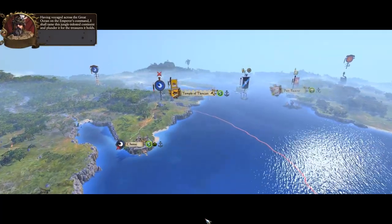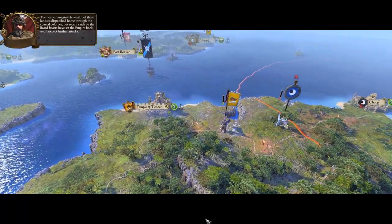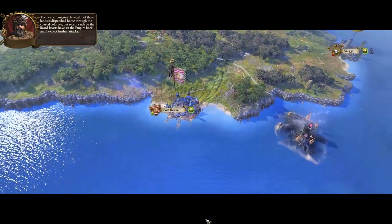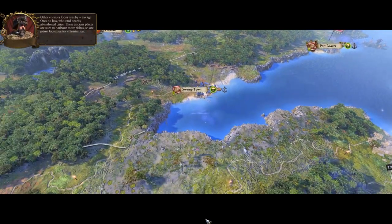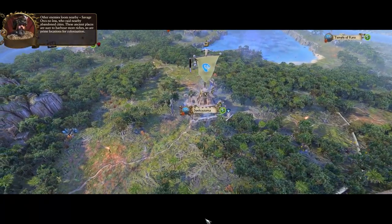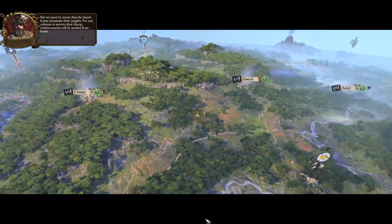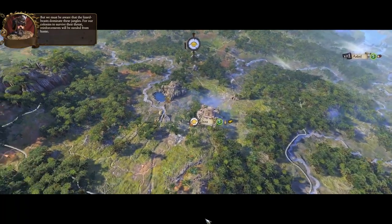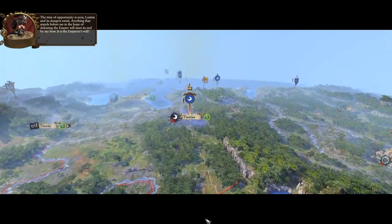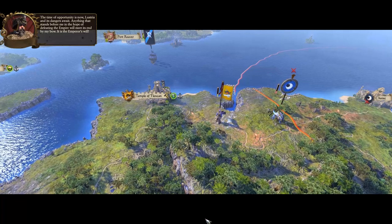Marcus speaks: I can't wait - across the great ocean on the Emperor's command, I shall tame this jungle-infested continent and plunder it for the treasures it holds. The near-unimaginable wealth of these lands is dispatched home through the coastal colonies, but recent raids by the lizard beasts have set the Empire back and I expect further attacks. Other enemies loom nearby - savage orcs who raid nearby abandoned cities. These ancient places are sure to harbor more riches so are prime locations for colonization. But we must be aware that the lizard beasts dominate these jungles. Anything that stands before me will meet its end by my bow. It is the Emperor's will.